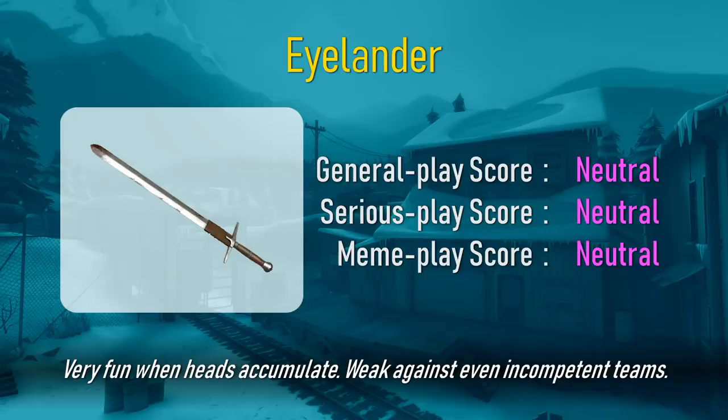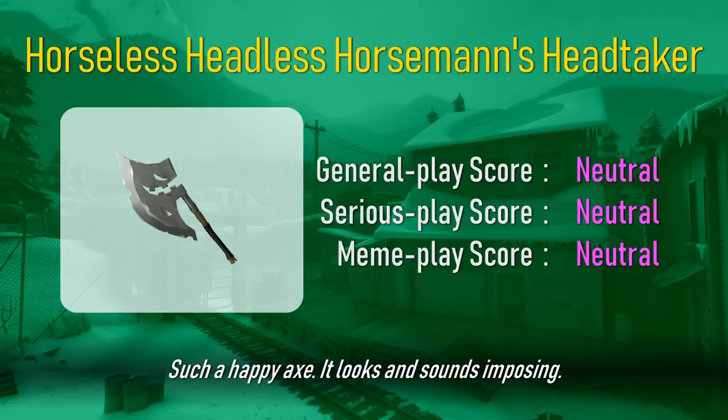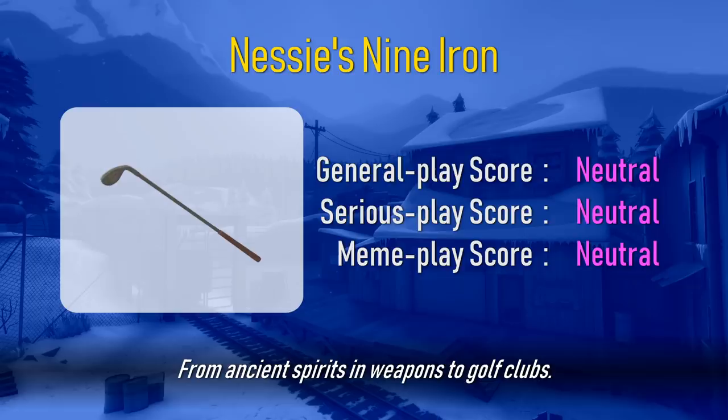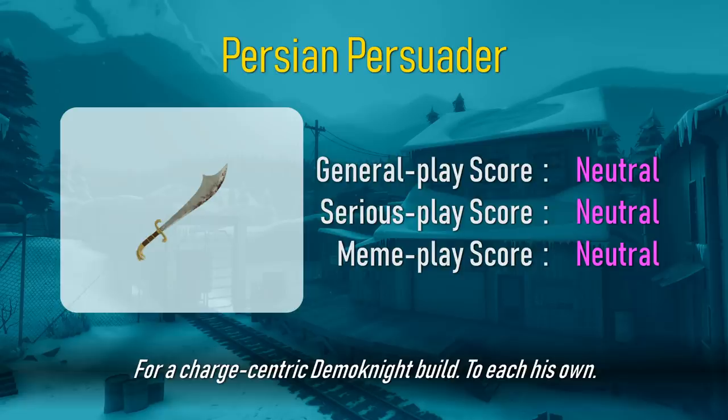Very fun when heads accumulate. Weak against even incompetent teams. Such a happy axe. It looks and sounds imposing. From ancient spirits and weapons. Two golf clubs. Combos well with explosive jumping. Good in medieval mode. If you're going to die, take someone with you. Travel far, but take extra damage — not worth it. For a charge-centric Demo Knight build. To each his own.